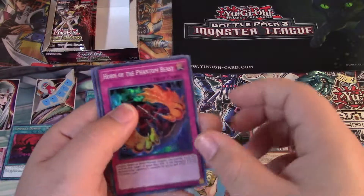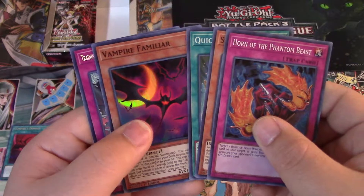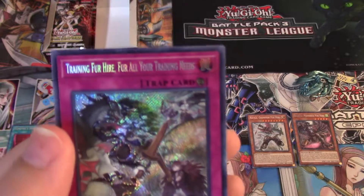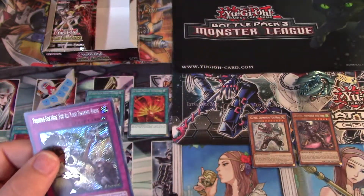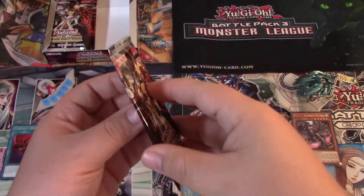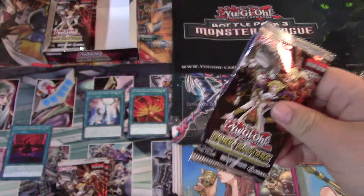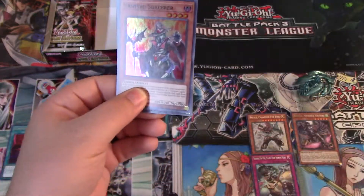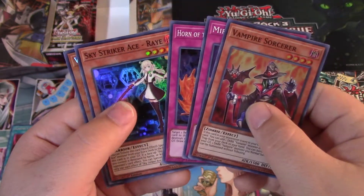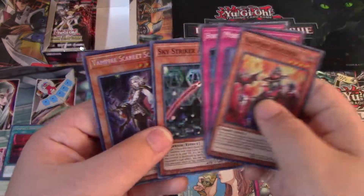Horn of the Phantom Beast. Training Fur Hire — for all your training needs, such a pun on words. I can't remember the legit TCG name or the original translation but it sounded way cooler. I think they should have kept whatever it was because 'fur hires' is punny but yeah. Vampire Scarlet Scourge — nice! And we got another Ray, three in a row I believe.